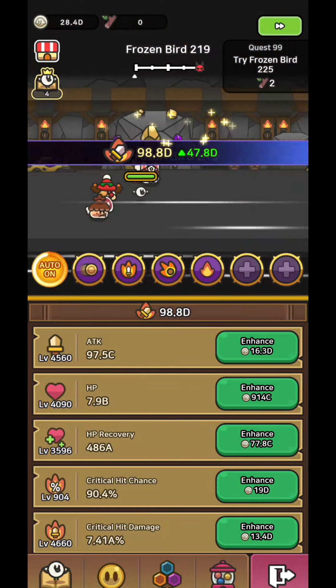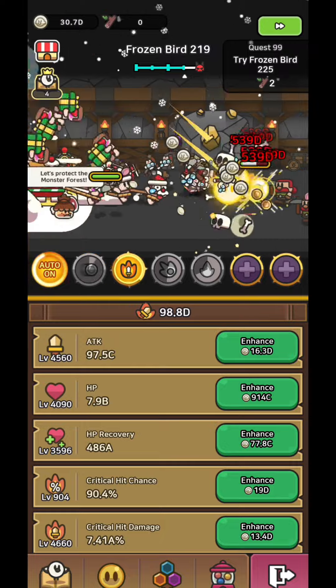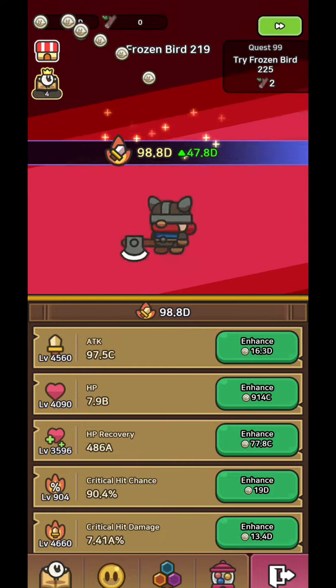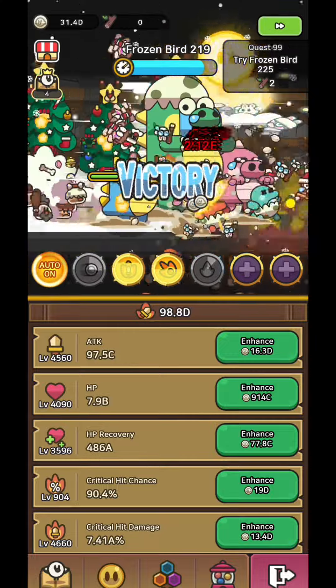One last important tip: in every battle you are doing different damage to the boss which depends on your crits, so if you can't beat a certain boss you should try at least 10 or more times, and maybe one of those tries is going to be successful.